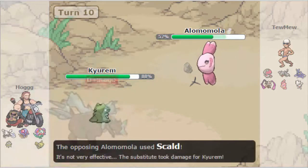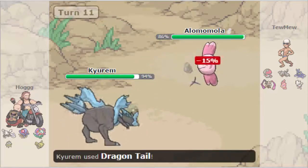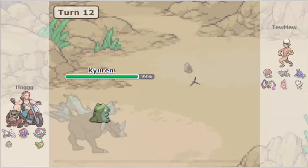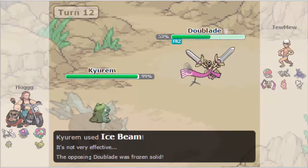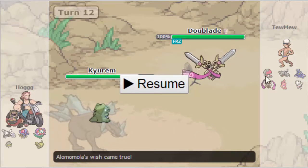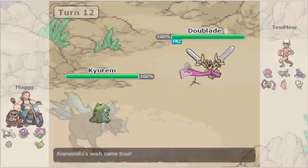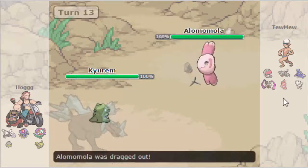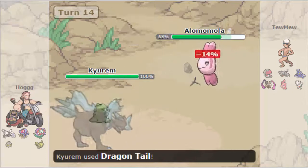Kyurem can Pseudo-haze out anything that Lomomola wants to Wish-pass to, so it's a pretty solid position for Hogg. Unfortunately he's not going to be able to wear down Lomomola too much because it does have Regenerator. The hazards aren't really biting Toomew that much yet because Lomomola can keep recovering. That freeze kind of mattered though — Aegislash could've had some kind of Steel Stab or really any attack that would've broken Kyurem's Substitute, especially after taking the Scald. Once Toomew manages to go back into Lomomola it's pretty much just going to Wish Pass and with Regenerator the hazards aren't doing too much damage yet.